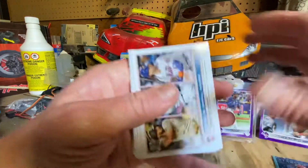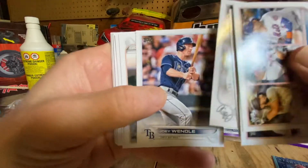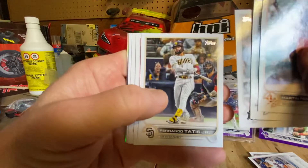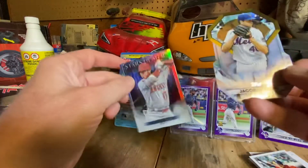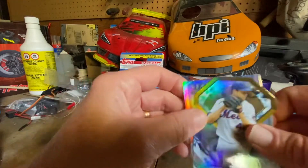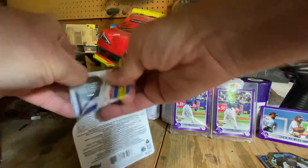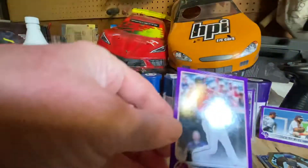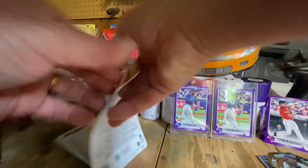Such a same pack I just had. Tatis Jr., Harper — just about the same, huh? We've got a Tawny and a DeGrom. Wow, this is not great. Let's see this last one for today. It's backwards too. That's an Ernie Clement rookie card — at least it wasn't a landscape card.